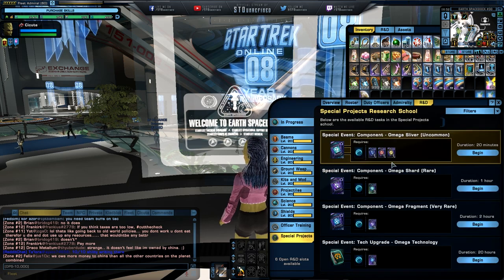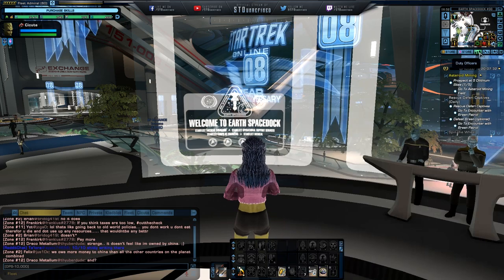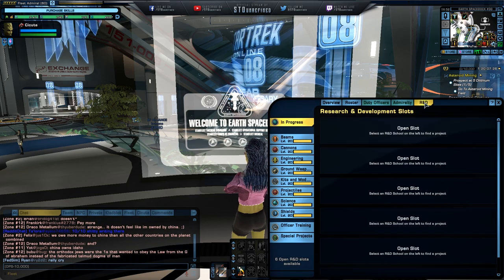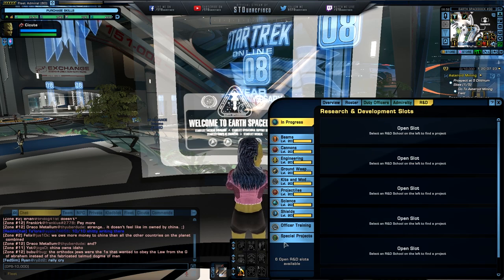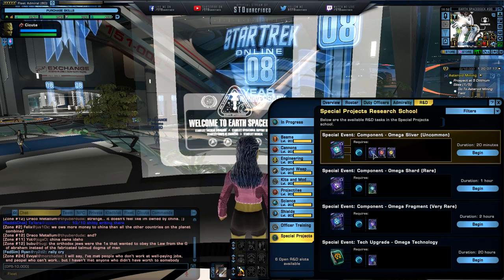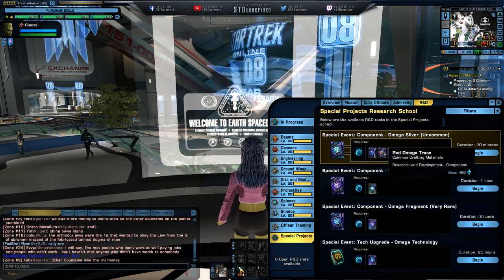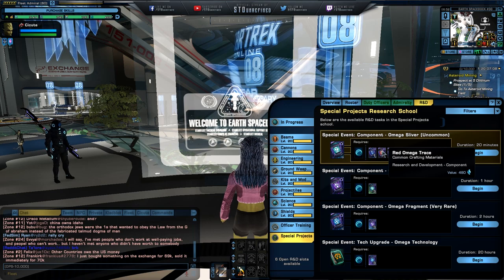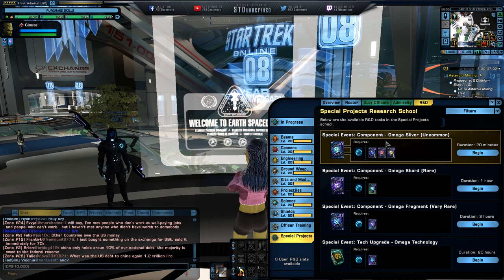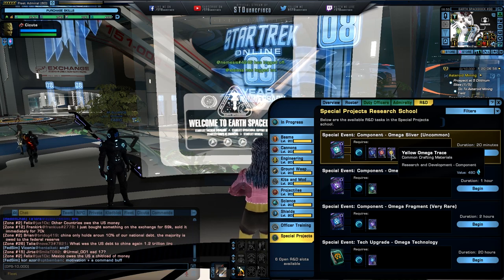I'm currently farming the emotes — I've done like four of them already, a couple more to go. For the Omega shards, go to your R&D button — Duty Officers just below the minimap. There is an R&D tab, then Special Projects all the way to the end. These are the events you're going to get. I just got one on my other character: the red Omega trace. There are a couple of stages on this thing — keep that in mind.